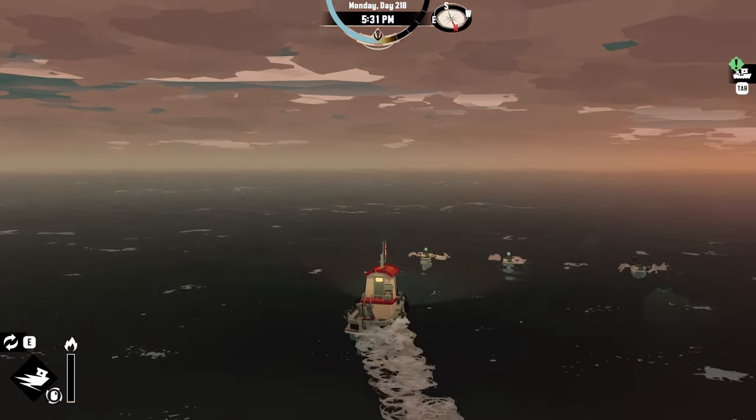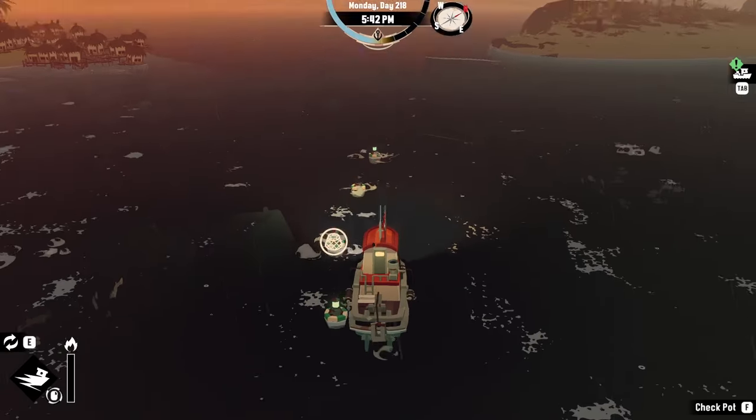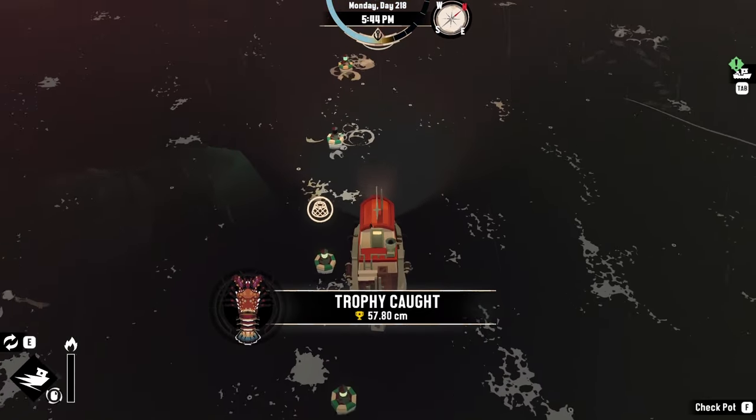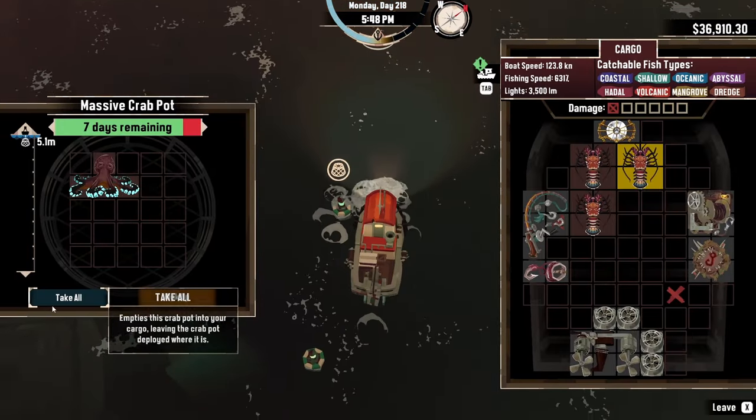Some quick other additions in Dredge 1.3 include new shipwrecks scattered throughout the world and a filter tab in the encyclopedia to sort by all the crabs in the game, making it easier to figure out where the Crabberations can be found.